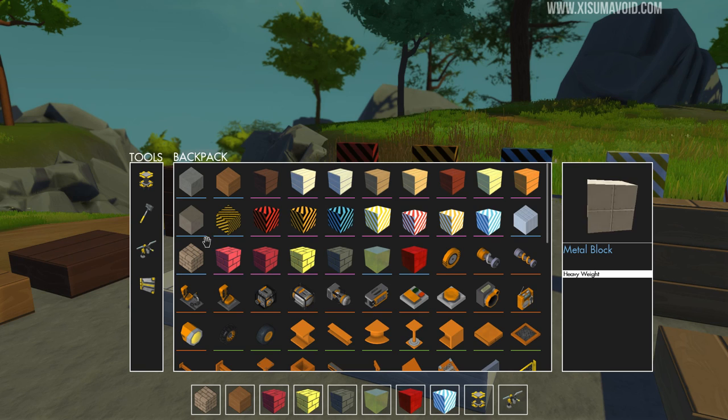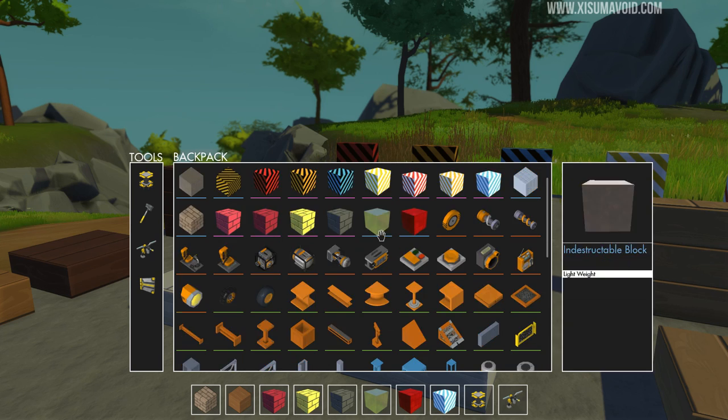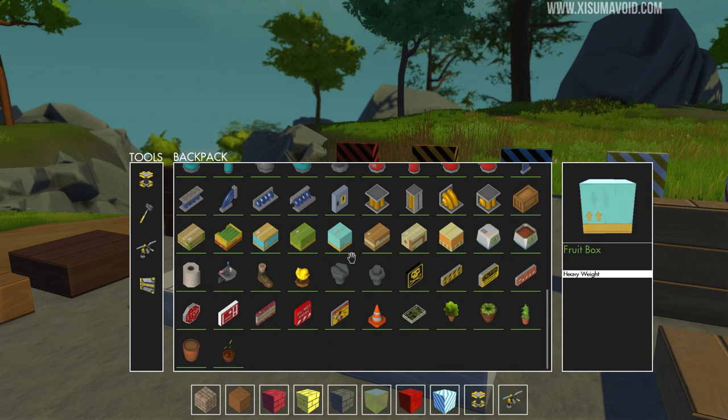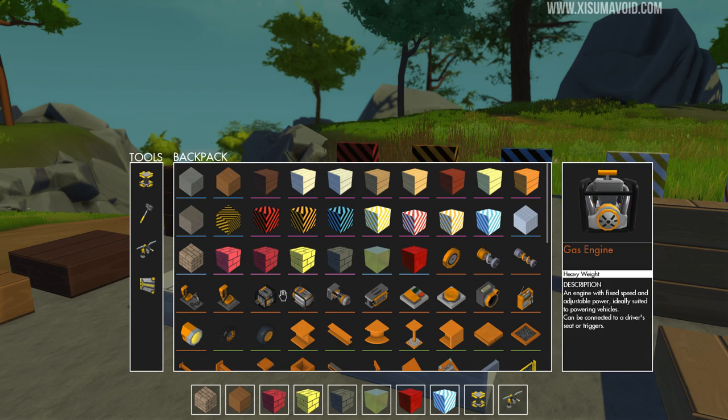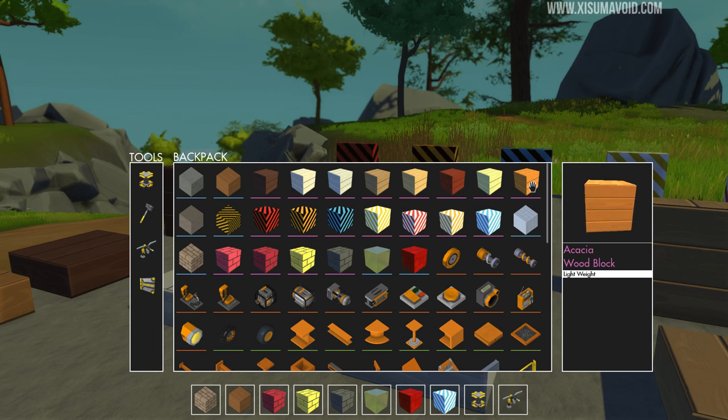Let's start by going through the inventory. The new modded blocks are all shown in pink — you can see their names are pink on the side and they've got a pink bar underneath them. Scrolling down, they all appear at the top. We've got mahogany, pine, silver birch, maple, sugar maple, redwood, willow, and acacia woods.